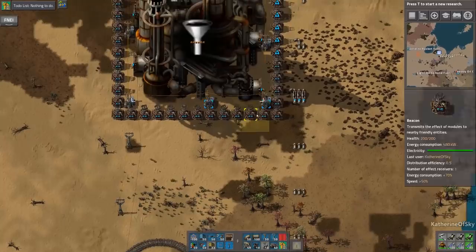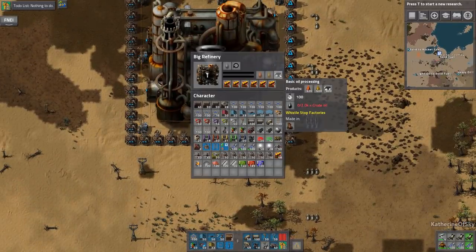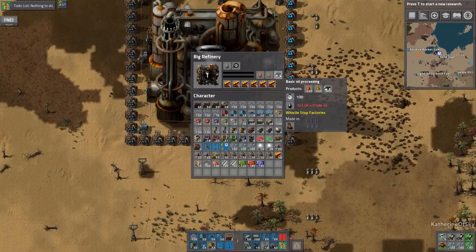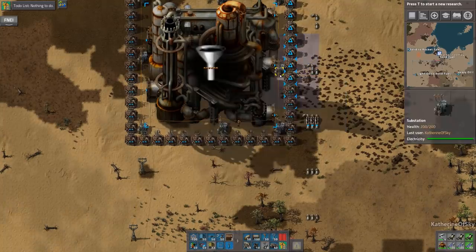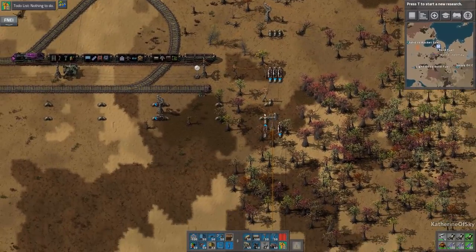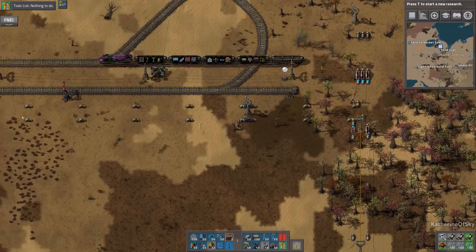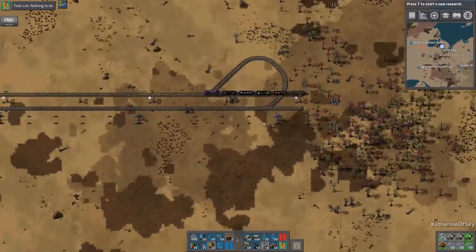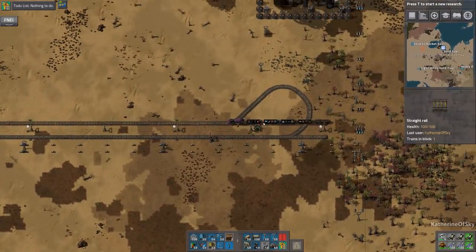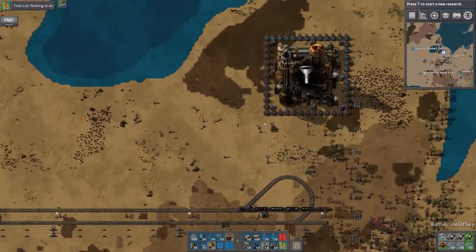Here we have our liquid setup — heavy oil to light — and we have the productivity modules. I think this is actually good to go; this is pretty much done. And then all we're going to do is make sure that we get this light oil coming back up and connecting up into this pipe, which is going to go left. I think we should be good for this. How much light oil is coming out of this process? 600. We might consider having a second light oil pipe since this does have the most light oil coming out, but we'll have to see.